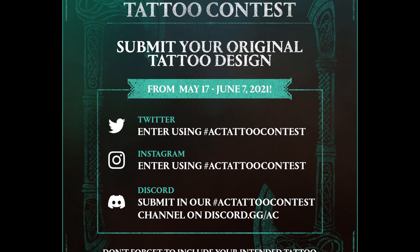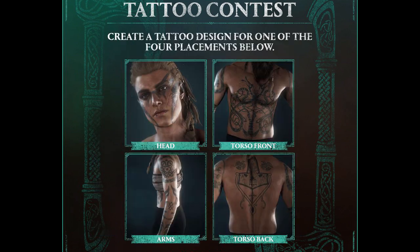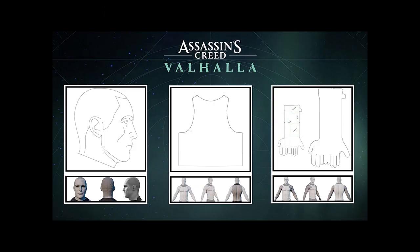First, how to enter. You can submit your tattoo design via Twitter or Instagram using the AC Tattoo Contest hashtag, or via Ubisoft's Assassin's Creed Discord using the AC Tattoo Contest channel. Be sure to state whether your submission is for Eivor's head, arms, torso front, or back. There will be four winners, since the developers will select the best design for each placement. You can either submit your design on a clean background or use the tattoo template guide that you can download from the webpage linked below.